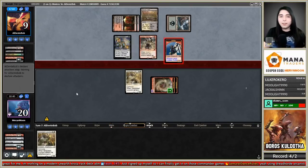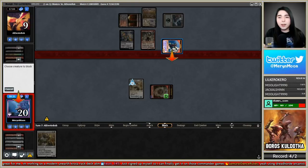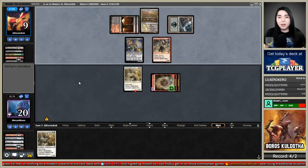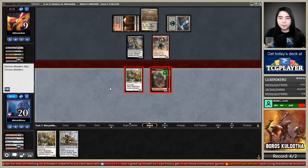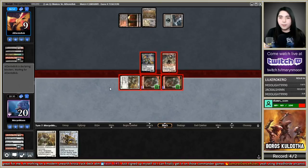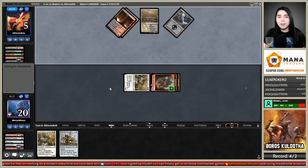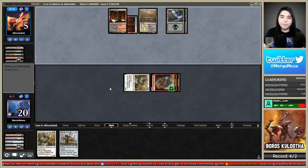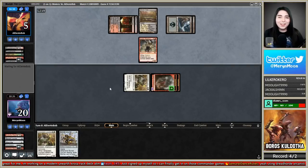Goblin Rabble Master is fine. This could be a Dreadhorde Arcanist deck — in this deck I'd definitely play Dreadhorde Arcanist over Dark Confidant. Another Rabble Master and one card left — I don't think this will do it, this ain't it chief. Unearth another Rabble Master, they don't gain haste until end of turn.